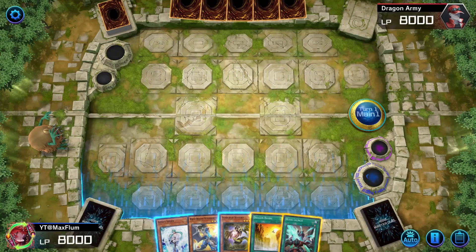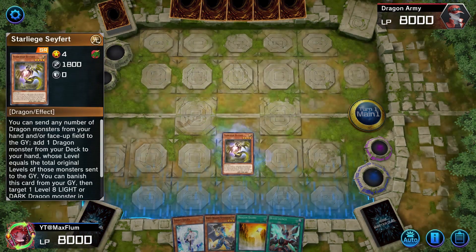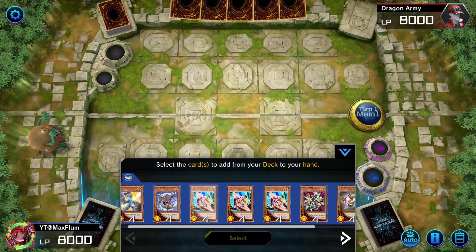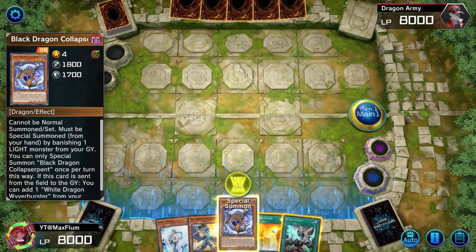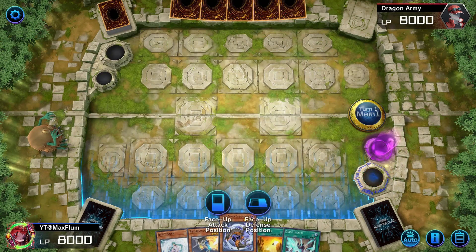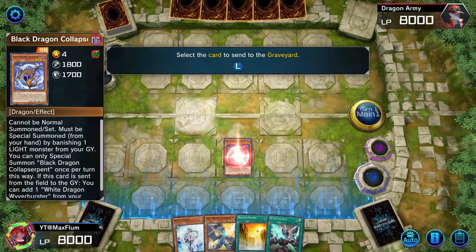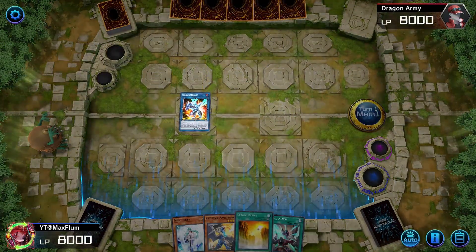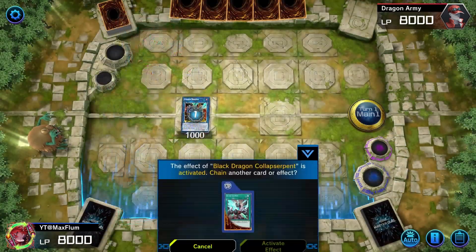Alright, this is going to be the basic combo guide for Dragon Link. This time we started with Seyfert, so we're going to send it to the graveyard and confirm — giving us basically anything here — but a Black Dragon Collapse Serpent seems pretty good. Summon it out, banish the Seyfert, and go into Striker Dragon.